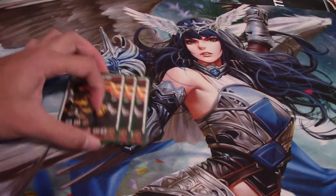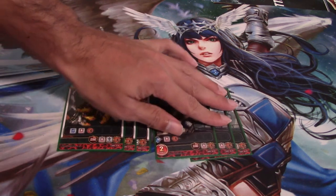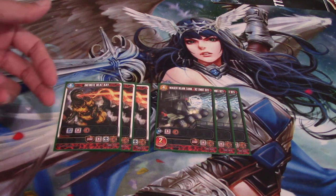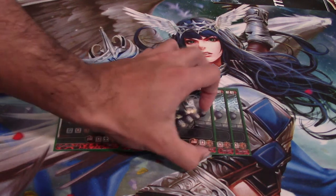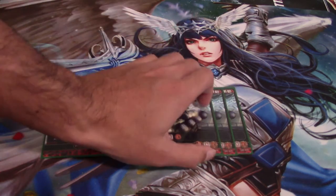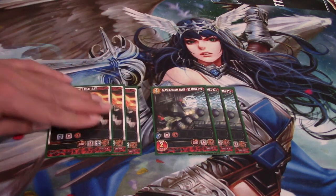Four costs: we've got Infinite Heat Ray and Mazer Beam Tank. Both these cards have fantastic guardian effects of minus four strength, which is going to help keep you alive and just be real defensive. Infinite Heat Ray is there to help get EX cards, and Mazer Beam Tank is there to set up. If you're playing against Naruto especially, if this guy stays on the field, you're just going to be minus four, kill something, minus four, kill something — assuming they have four or less strength. This guy can just get out of control, theoretically.